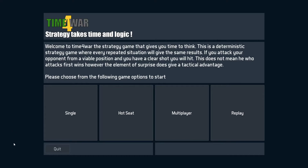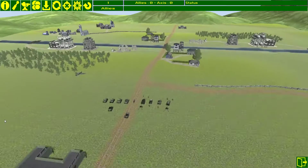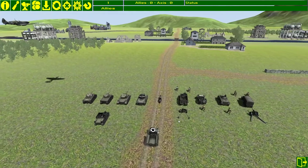This tutorial will go through the keys, concepts, mechanics, and so on. To do that, I'll start off with a Hot Seat mode, switching sides and playing out part of a two-player game. Once the game loads up, it will show you your units.